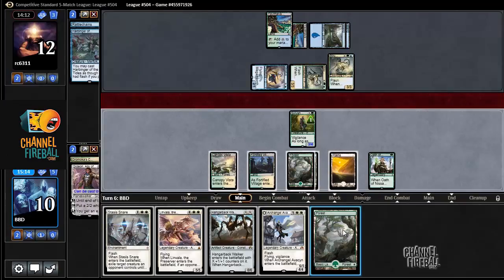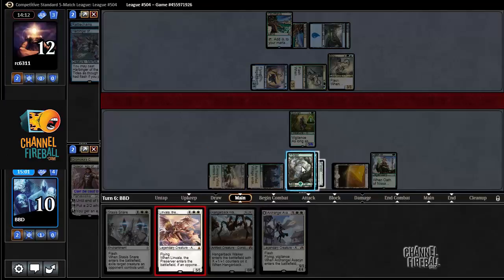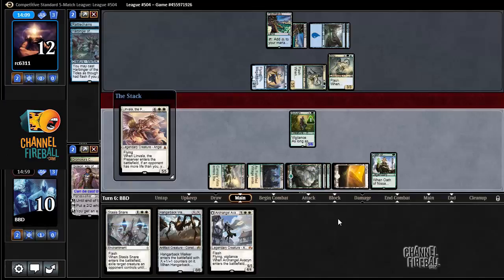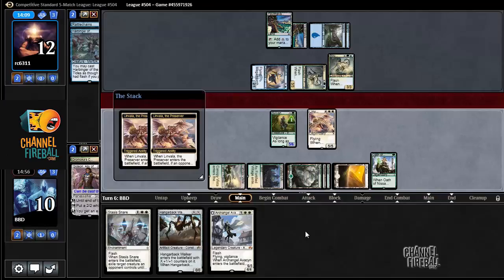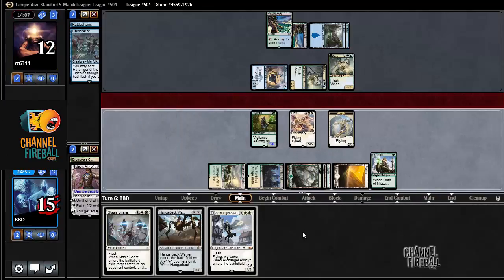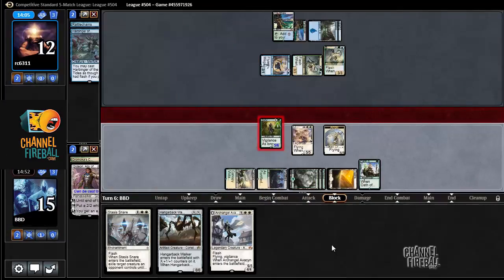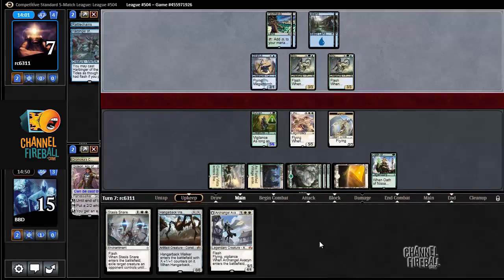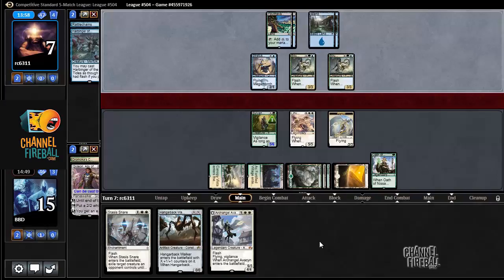We can just play Linvala here. I gain 5 life. I think that's actually just better. I gain 5 life and make a 3/3 flyer, and now I just have this giant board. And I can still do this Archangel Hangerback play next turn if I need to. But our opponent is actually just extremely low on life and we're now the aggressor. Seems to work out pretty well.